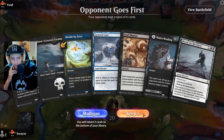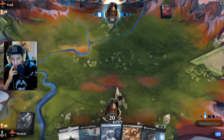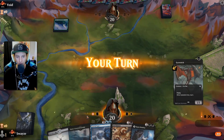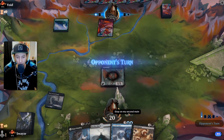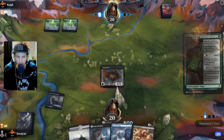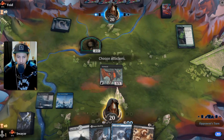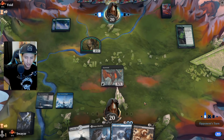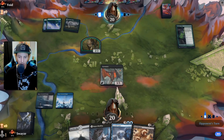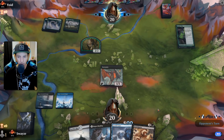Opponent is mulling as well so I've got to mull a second time — geez. What a bad start. We're going to have to make it work. Opponent has a Hagra Mauling as a land, then drops a Ranger Class. Okay, that's something. Let's not attack — let's hold that for some blocks against the 2/2. They're running mono green so it's going to be a pretty tough matchup, especially after mulliganing that many times.